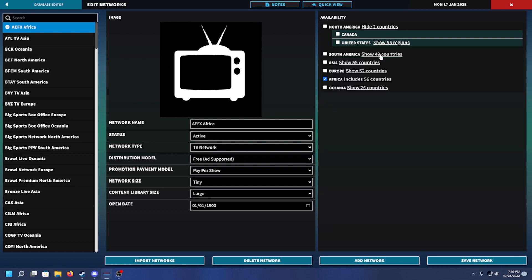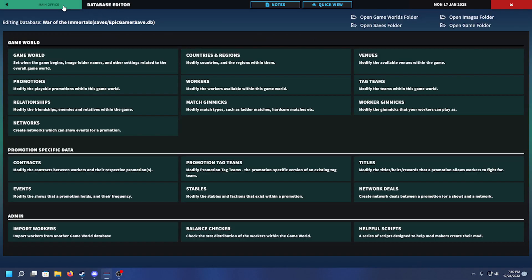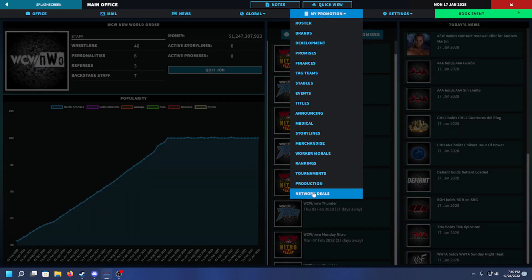In the network UI you've got network name, status, and all this stuff, including the availability and country breakdown, which is cool. So if you're like 'we only show in Canada, we don't show in America,' or if you're showing in Alabama and nowhere else - you know, the Alabama local station backyard wrestling - you can get very detailed with it. It's as crazy as you want to make it.